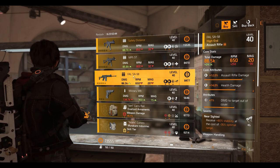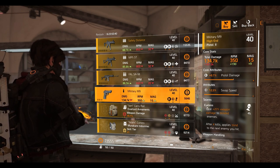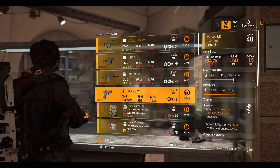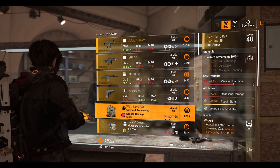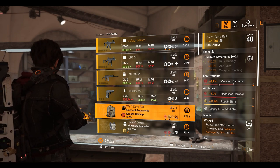Next we have a Military M9 pistol with Eyeless talent — 12.5% swap speed and 9.7% pistol damage. Then we have the Overload Ornaments backpack with the Wicked talent: 15.9% repair skill, 7% headshot damage, and 9.7% weapon damage.